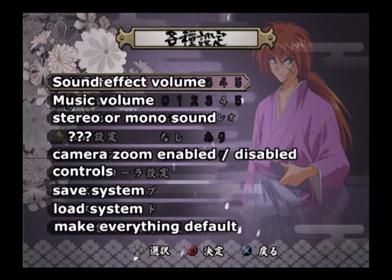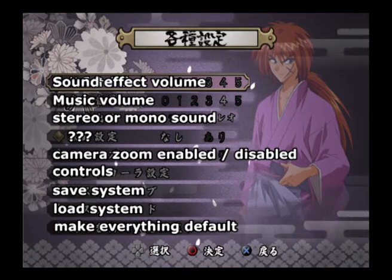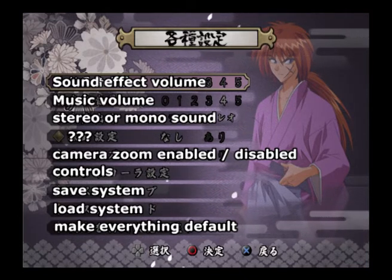The options menu is pretty clear, except for one option I just could not translate. If you know what the fourth option means, please share it with the rest of us in the comments.